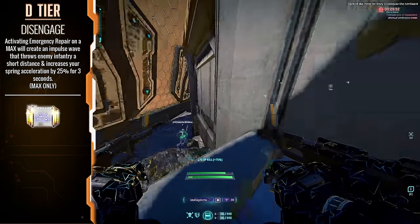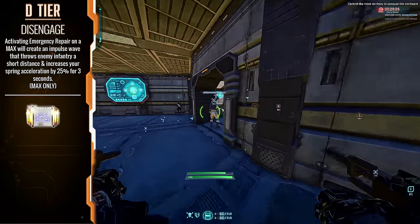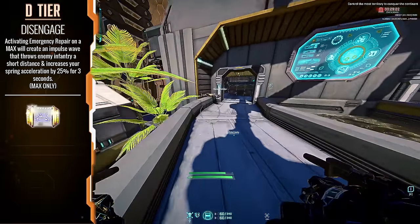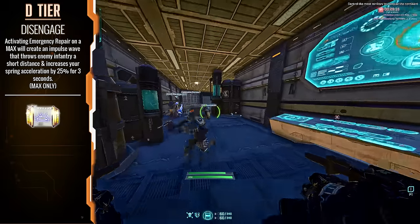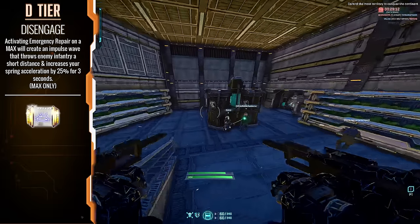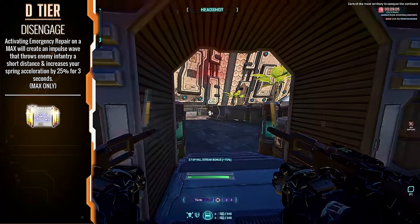Disengage — this is a max-exclusive exceptional implant. Getting this thing is going to be as rare as can be, and then the amount of situations where you're going to use it are also rare. With it being a max suit exceptional, max suits run different abilities from the emergency repair nine times out of ten. Other implants do exist that are relatively powerful as well, so it's not really a top tier pick. It can be fun, but it's not top tier.